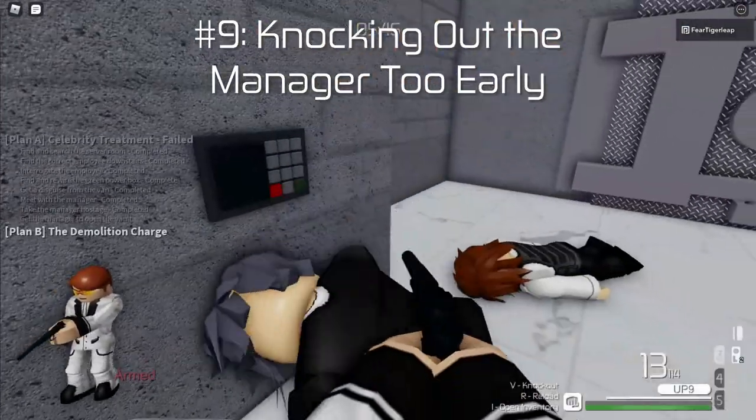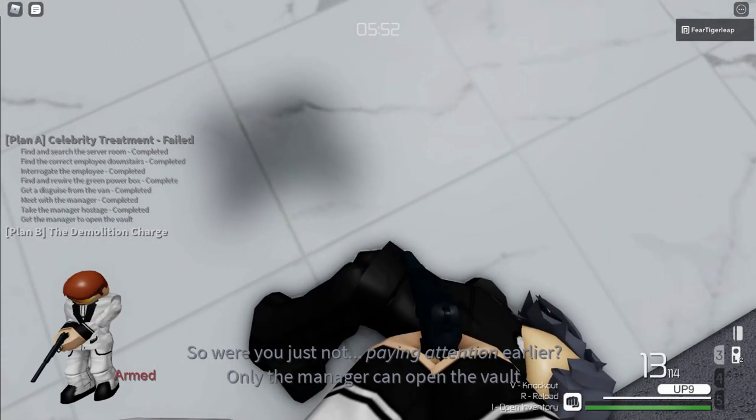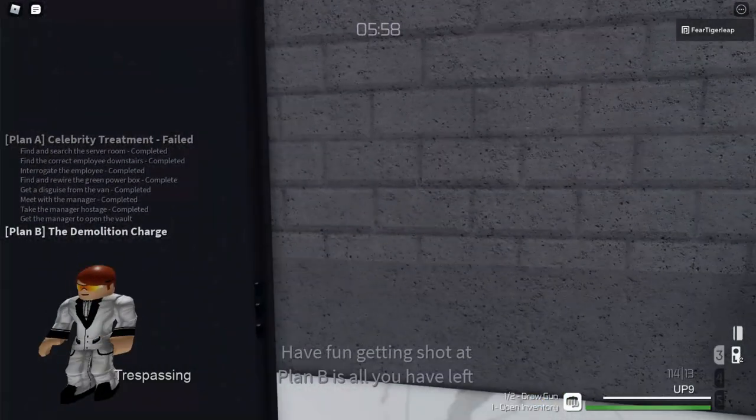Number 9: Knocking out the manager too early. In the Withdrawal, if you accidentally knock out the manager just before they open the vault, then you pretty much fail stealth instantly — and also, Jackdaw just destroys the freelancer.